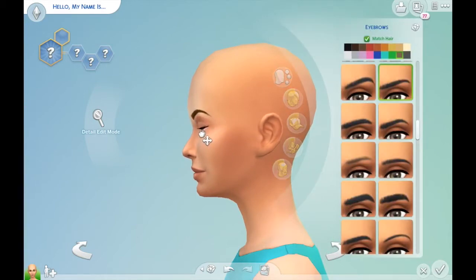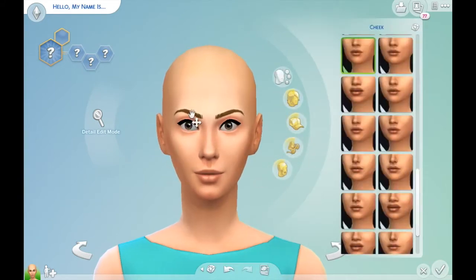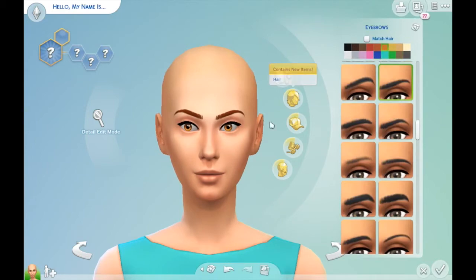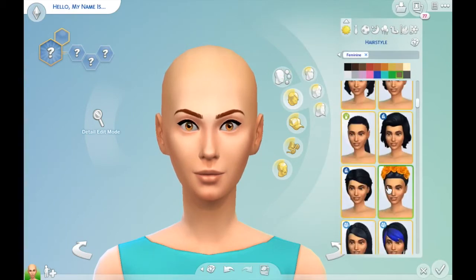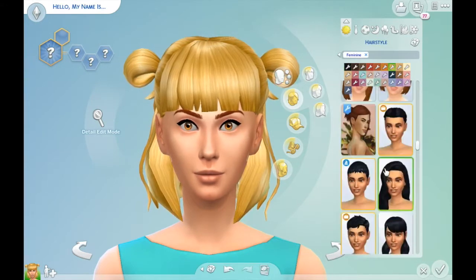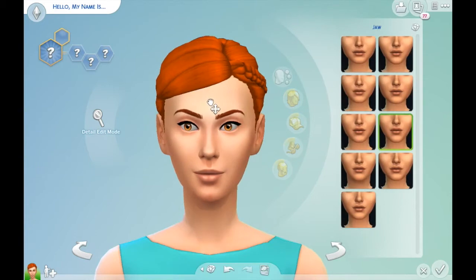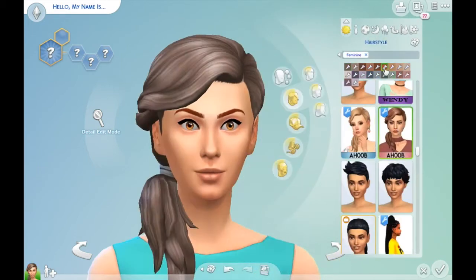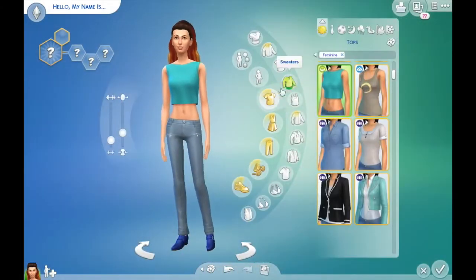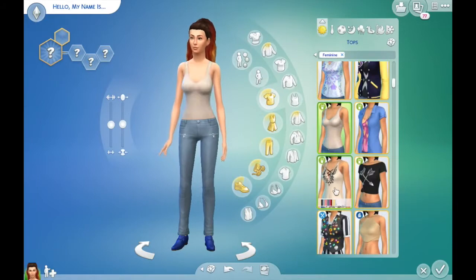Basically what we did for this collab is we created the birthstones as Sims. The birthstone I have is citrine — I don't know how to pronounce it — but it's characterized as a yellow-orange stone. I wanted to make a sim that literally embodied that, but initially I wanted her to have straight orange hair and it just wasn't working. I literally scrapped the sim because I got fed up with her not working, so I restarted.